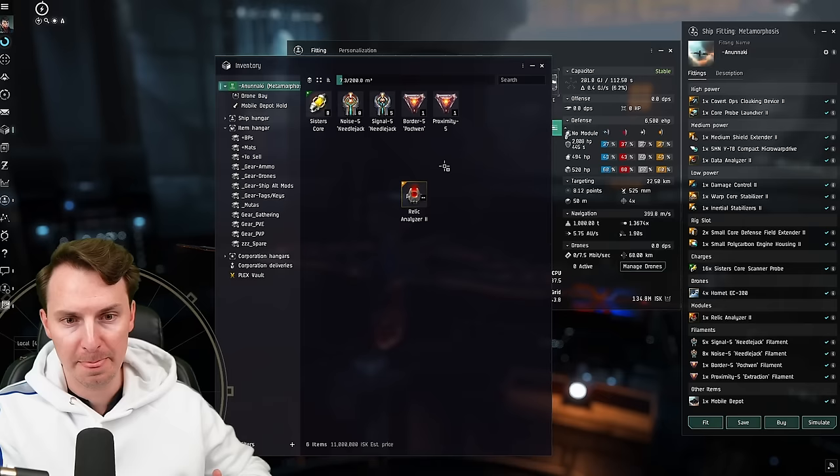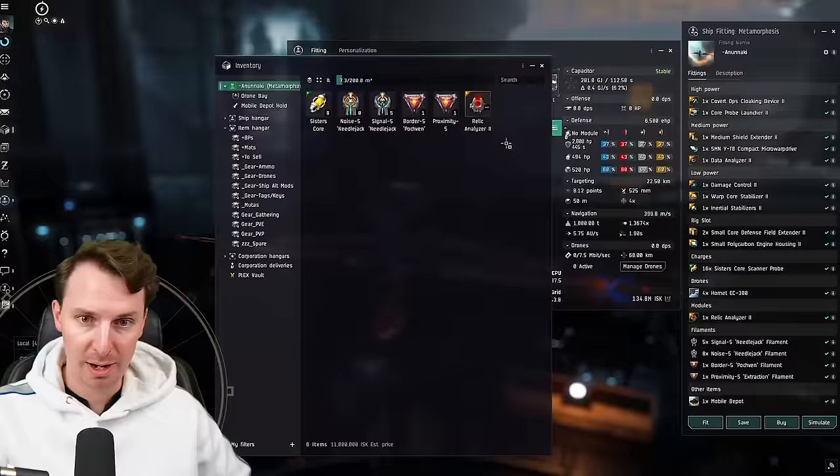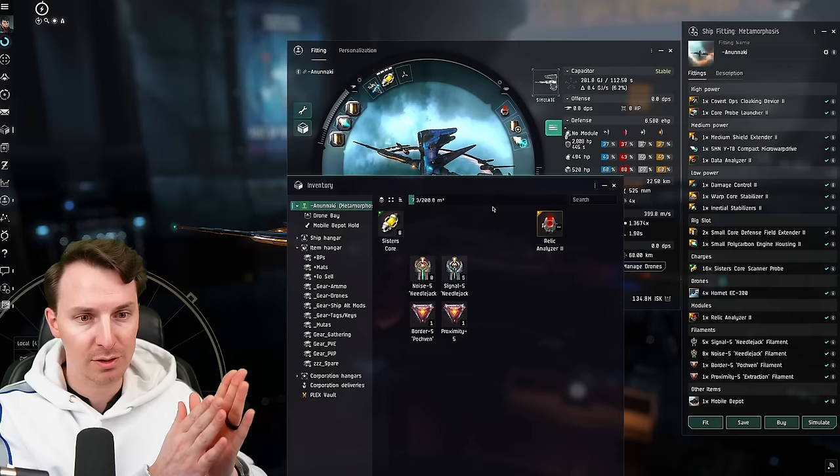You're going to bring a relic analyzer too. Because you're going into nullsec or lowsec, there are going to be some juicy sites for you — you don't need to only do the Winter Nexus sites. So you can refit in space with the mobile depot and swap out the data analyzer for the relic analyzer to get that good loot. We also have the Pochven Express — we have a full guide on that linked in the description. It really needs its own video. Just know that those four modules will get you into nullsec and out as safely as possible.